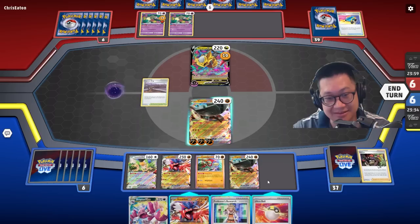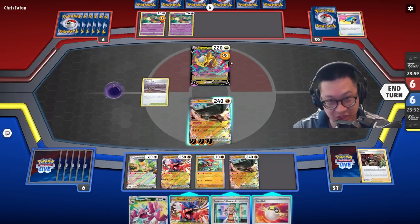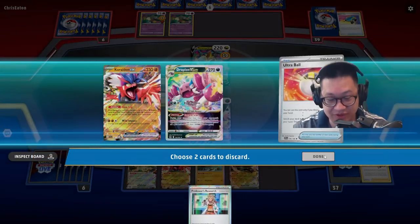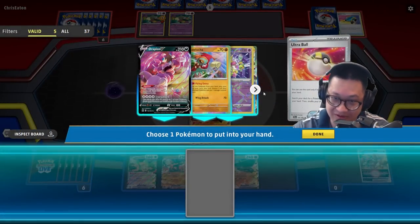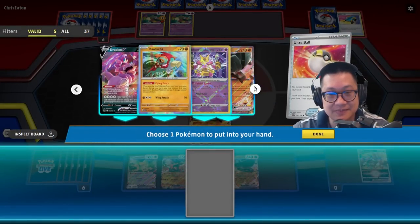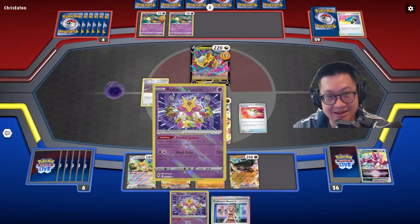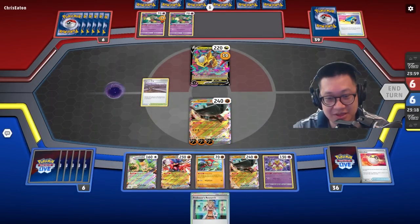All you gotta do is just not attack and you're gonna get Drapion. He's got a lot of switches — this deck has a lot of switches. Drapion V-Star is not gonna be helpful here. In that case, we just get Alakazam out.